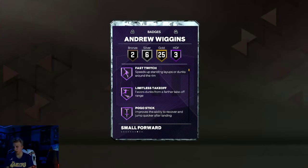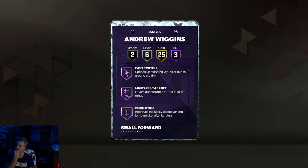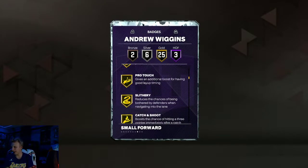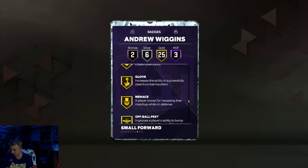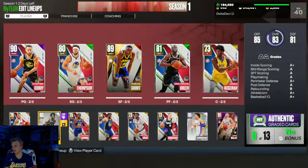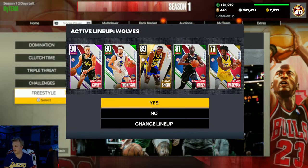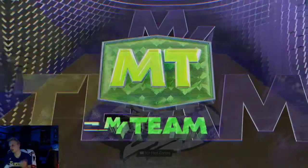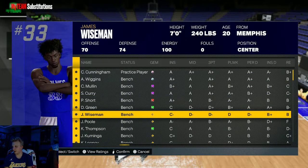Three Hall of Fame badges, 25 gold — not bad. Limitless Takeoff, that's good. Fast Twitch, Pogo Stick — Pogo is decent. 25 gold badges as you can see. He does not have Limitless, which is alright. I guess they're not going to be giving cards the best badges early on, which is fine. Just going over the key badges there.